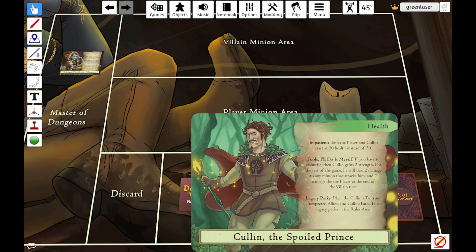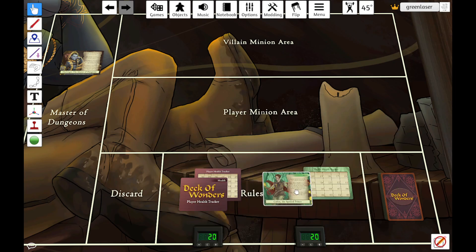The final thing that every villain has is their own unique unlockables. These are packs of cards that have an objective on the outside of them. When you meet that objective, you open that pack and add those cards to the game, and it's going to change things up in interesting ways, progress the story, introduce new mechanics, etc.